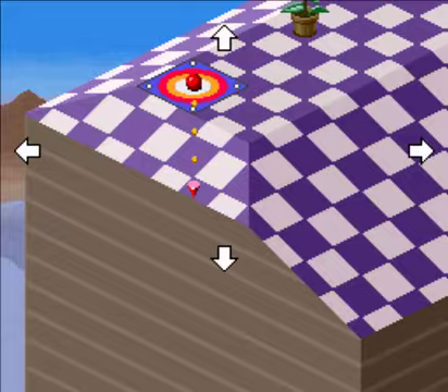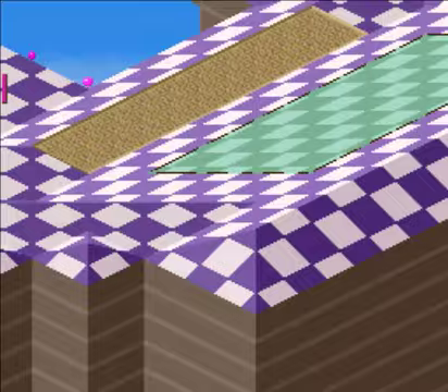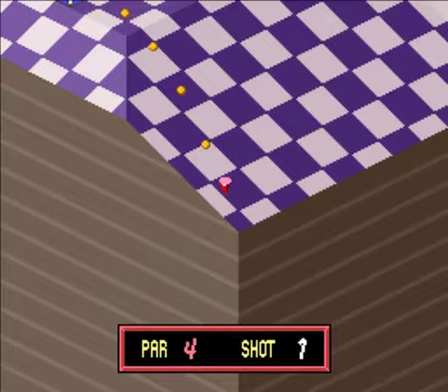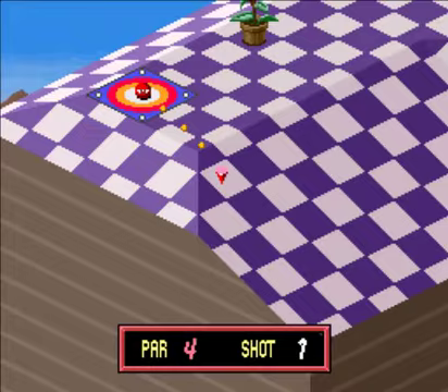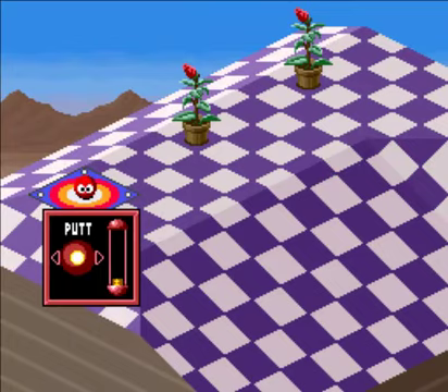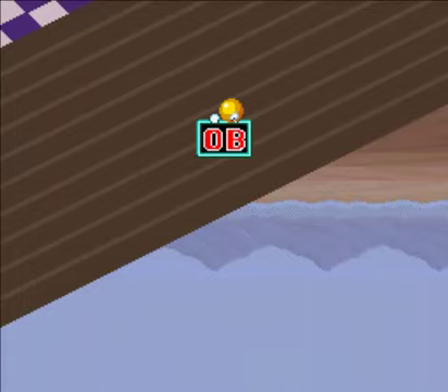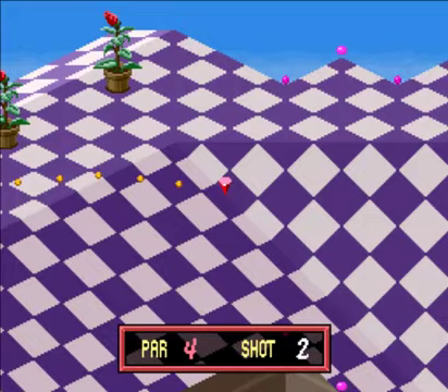Next up is a hole that kind of reaffirms my theory that a lot of the course design was based around shooting first and not worrying about what's actually going to happen until you land somewhere. You have to go down that slide and swing all the way around using the momentum you get from the slide towards the hole. I'm going to see if it's possible to line up a shot straight to where the hole is from here — it's not going to work. So I instead just point towards the slide and go full power. But now I have way too much speed and I've overshot it.